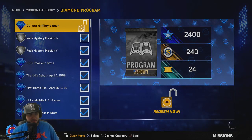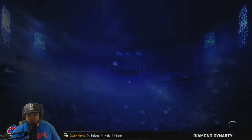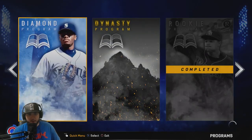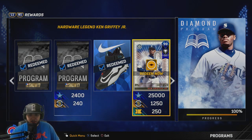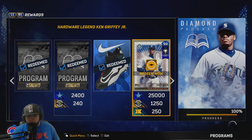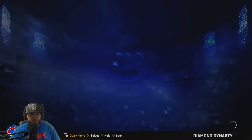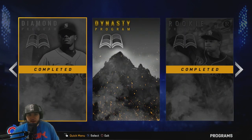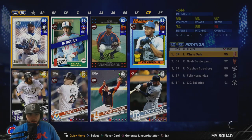With that, my friends, the Ken Griffey Jr. 99 mission — the diamond program — is now complete. Look at that beast: 25,000 XP, 1,250 stubs, 250 tickets. And boom, we have redeemed the 99 Ken Griffey Jr. That card looks sick. The diamond program is now complete, all we have to do is add him to the squad. He looks beautiful.